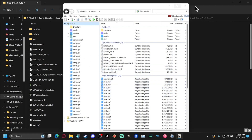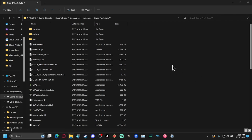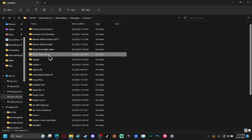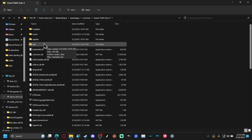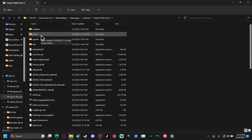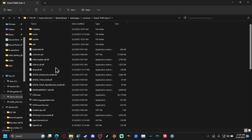Once you have all of that installed, hit Close, then close OpenIV completely and reopen it. You should see some new files in your GTA folder, including a Mods folder and a few other files that weren't there before. You are on your way to modding GTA 5.